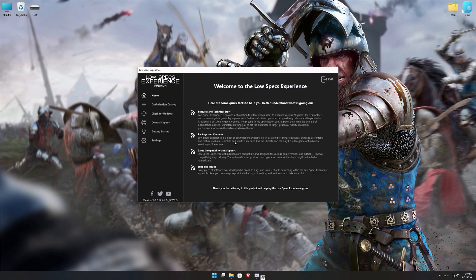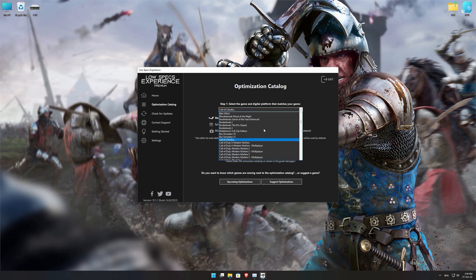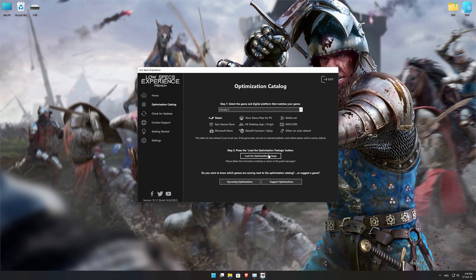Once it's done, start it from the newly created Desktop shortcut and select the optimization catalog. From the top of the menu, select the applicable digital platform, and then select Chivalry 2 from the drop-down menu.